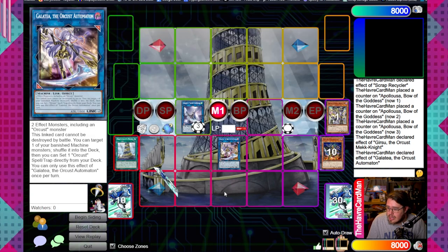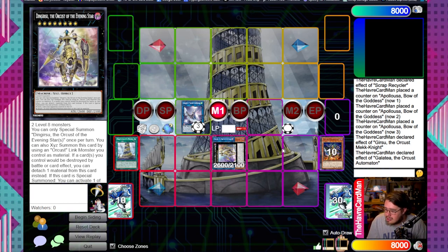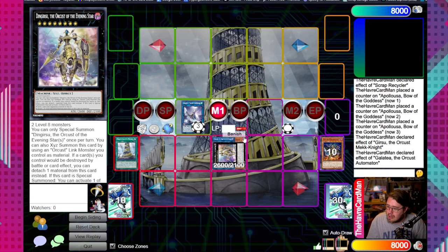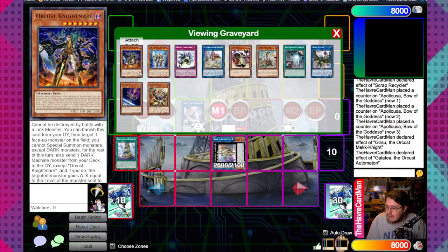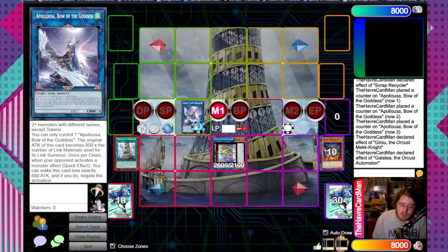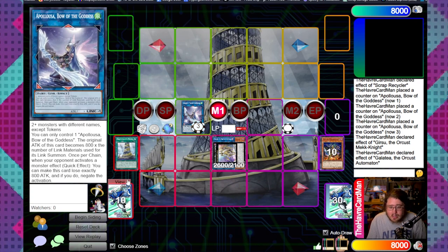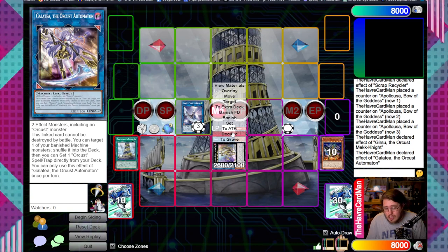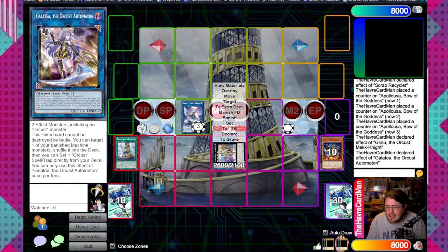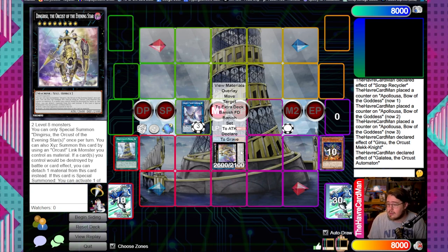Banish World Wand to summon back Orcas Nightmare, link these two off to make Galatea. Since we dumped Crescendo, we go for the Ding Gearsu line - declare Galatea to shuffle back World Wand, then activate Orchestrated Babble and overlay into Ding Gearsu. This gives two destruction protections from battle or card effects, sets up the resource loop to summon Ding Gearsu back, and we can reattach Symbol Skeleton. Apollosa also gets another thousand attack from Orcas Nightmare banishing to send Machina Ruin Force, equaling another negate.